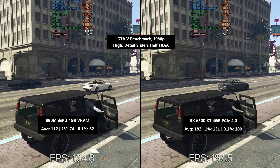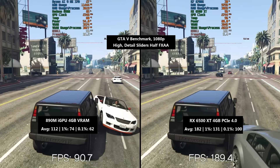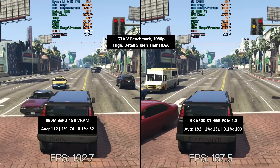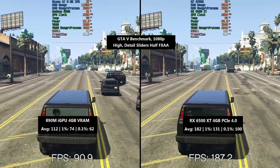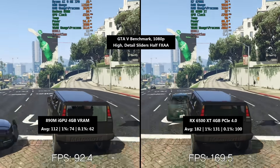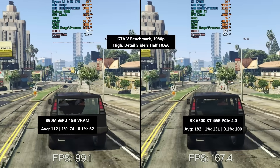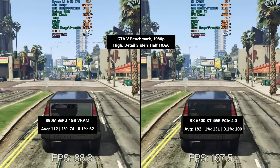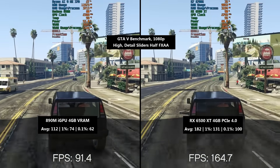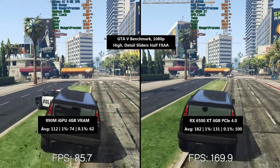GTA 5 runs really well on the Radeon 890M iGPU, with 112 fps on average according to the benchmark. The game has roughly a 188 fps cap, and the 6500 XT in PCIe 4.0 mode hit 182 fps. The percentile lows are much better with the discrete card — 131 and 100 on the 6500 XT compared to 74 and 62 on the 890M. Still, it's a pretty impressive result for integrated graphics.